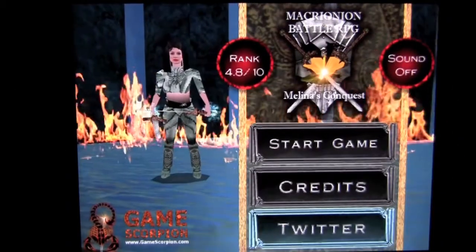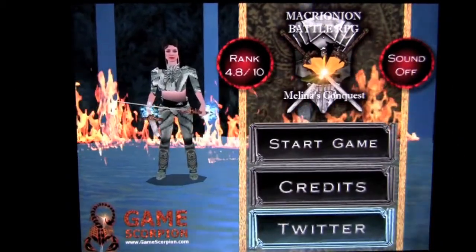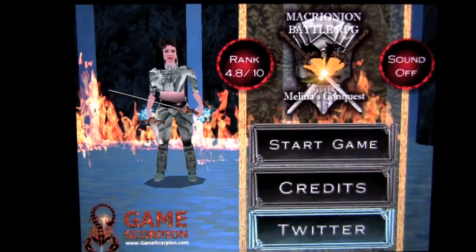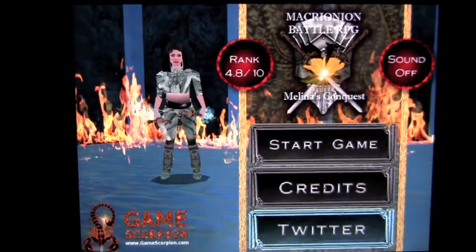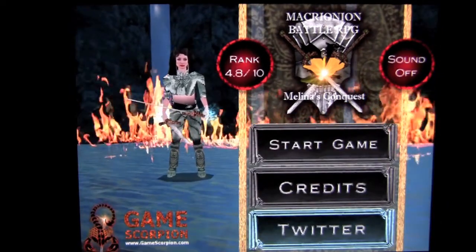Crazy Mike, crazymikesapps.com, with an iPad app demo for Molina's Conquest by GameScorpion. This app is in the games category, it's iOS Universal — works on the iPhone, iPod Touch, and iPad. It currently sells for $1.99, however it is free today as a special price drop while it's being featured on crazymikesapps.com.